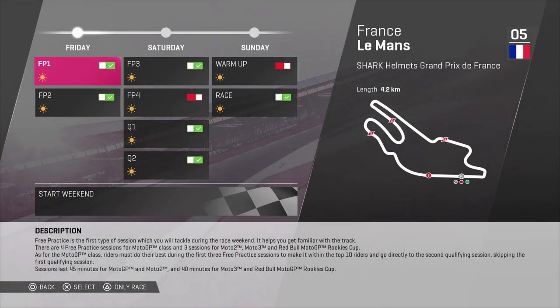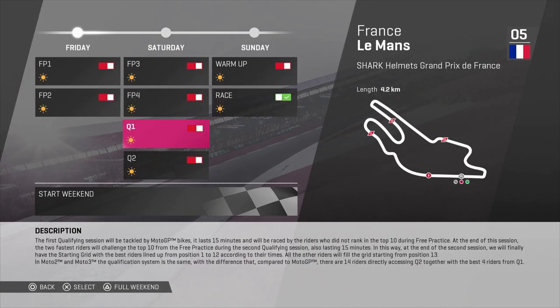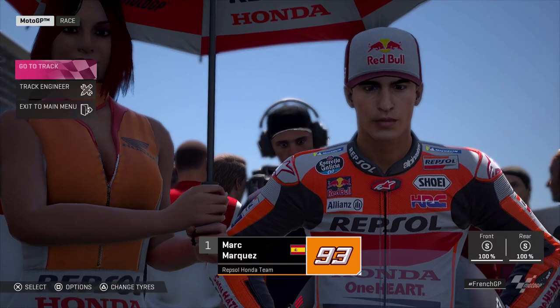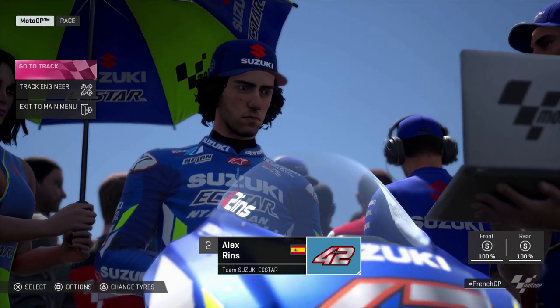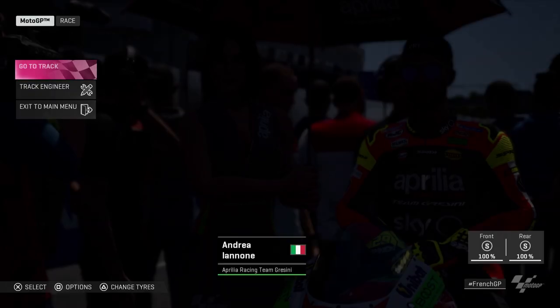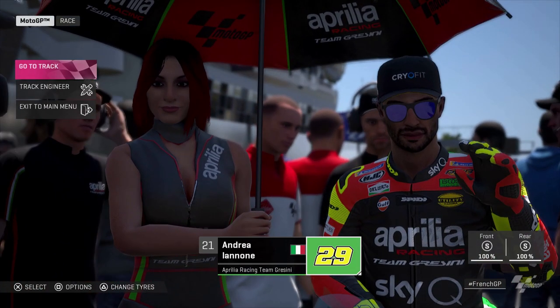Here's a nifty feature — the ability to pick which sessions you want to do. Want qualifying one and two and the race? Fine. Want just the first free practice and the race? Fine. You can customise it every way you want — that is innovation. And it's really nice to see we have a similar layout to last year, with realistic additions like sunglasses, Lorenzo with a scarf, and even Beats headphones. Little details like that go a long way.